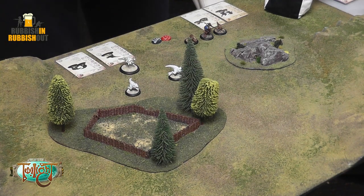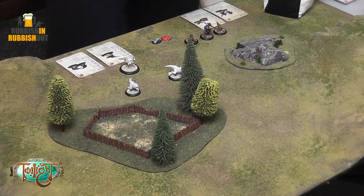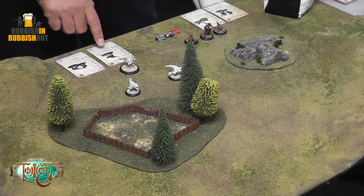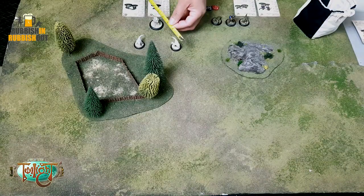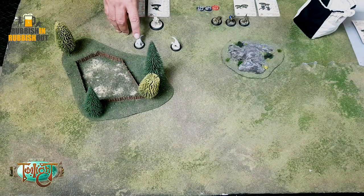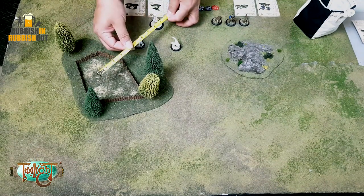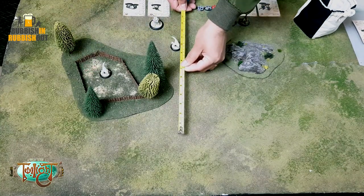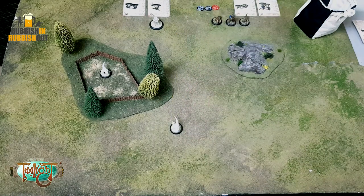The Jenta handler has a six-inch command range. So say we draw a token and it's the Jenta handler's token. I activate him, use his Beast Handler ability to also activate these two Grishat — as long as they're within six inches of his command range. They are. This first Grishat is going to move cautiously into this wood here; they have a movement of 10 inches, halved to 5 inches.